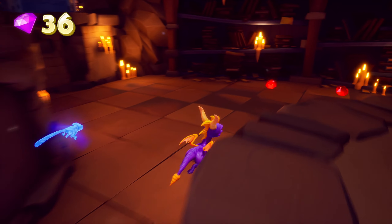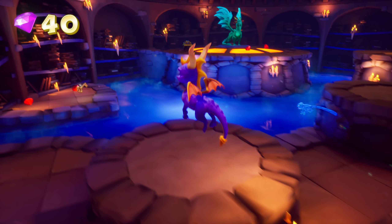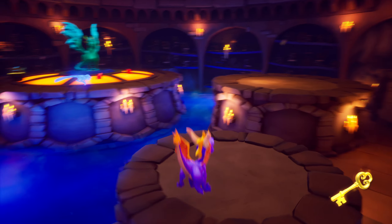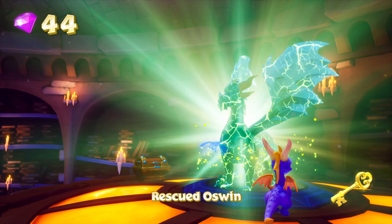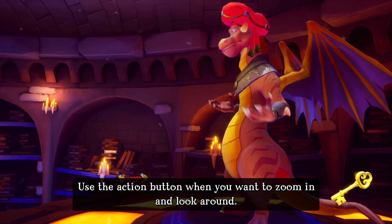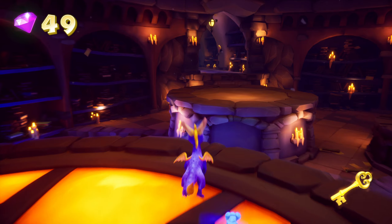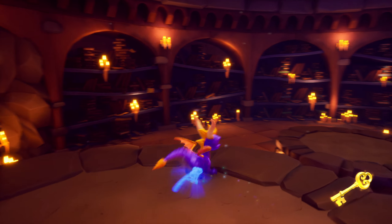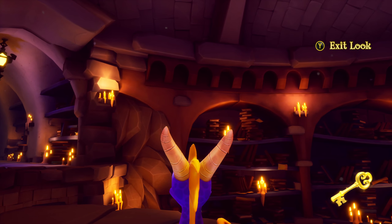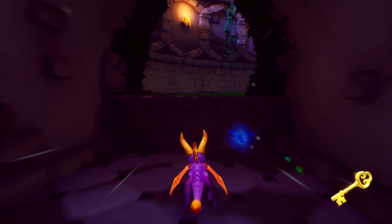Very shiny, look how pretty this place looks. I gotta give props to Toys for Bob - they did an excellent job managing Unreal Engine 4 for making it look so unique. I don't know, sometimes it feels like its own engine or something. But nah, it's only Unreal Engine 4, and I found the key. At least those fat dudes aren't there anymore.